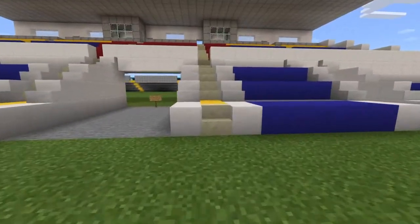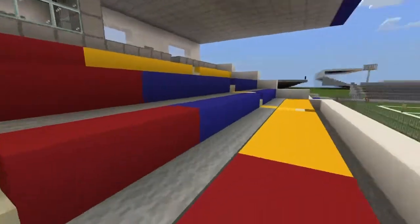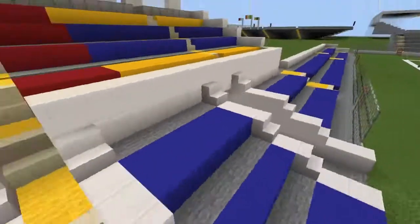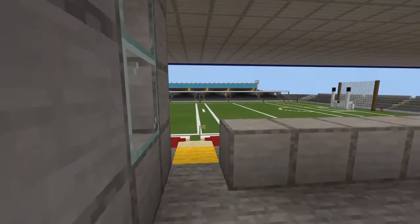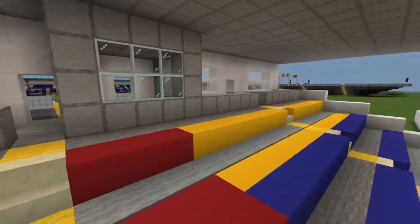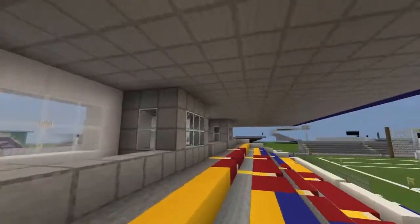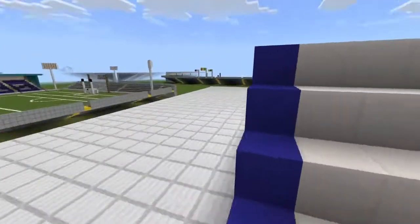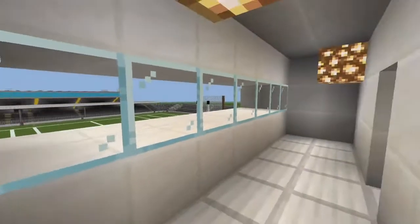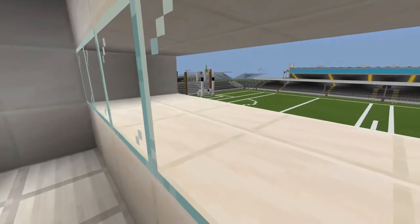We've got three tunnels along the front and the stairs are here like this, so a little different than usual. Also up here at the top of the stand is the way in and out, and we've got these booths — I imagine they're for commentators or something like that. And we've also got this up here, which I imagine is for cameramen.